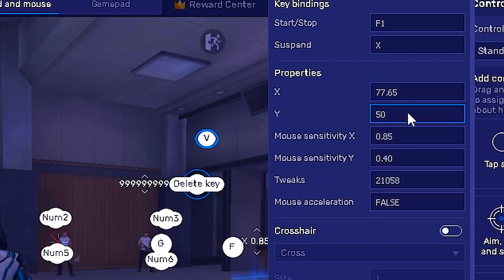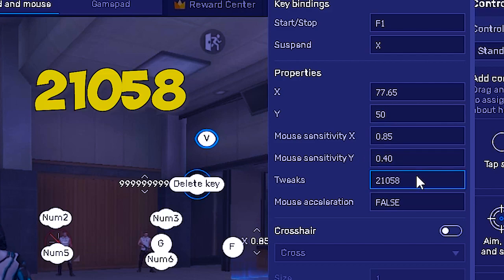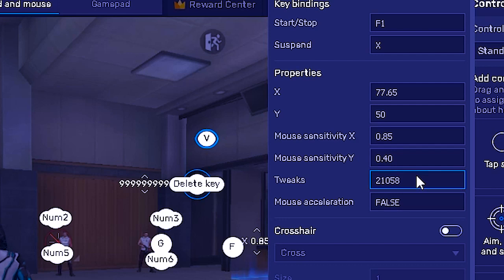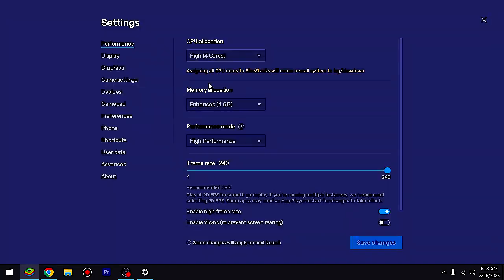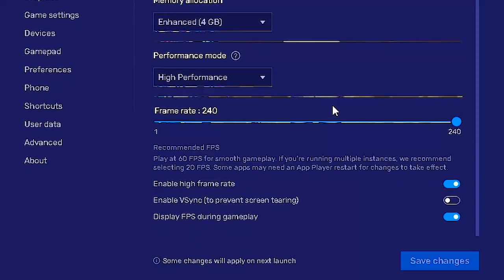Let's move to the tweaks. Here is the ratio — I am using 77.65 and 50. For X and Y I have told you. And here I am using 21058. This is the best; I have used many of them but this is the best.